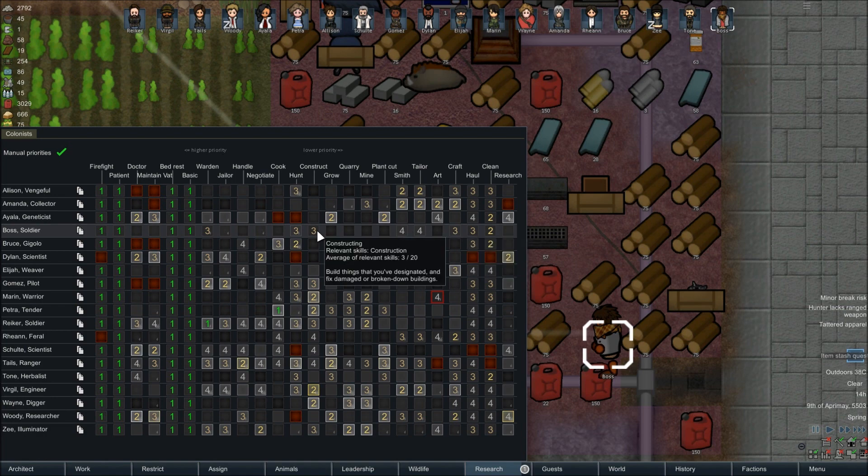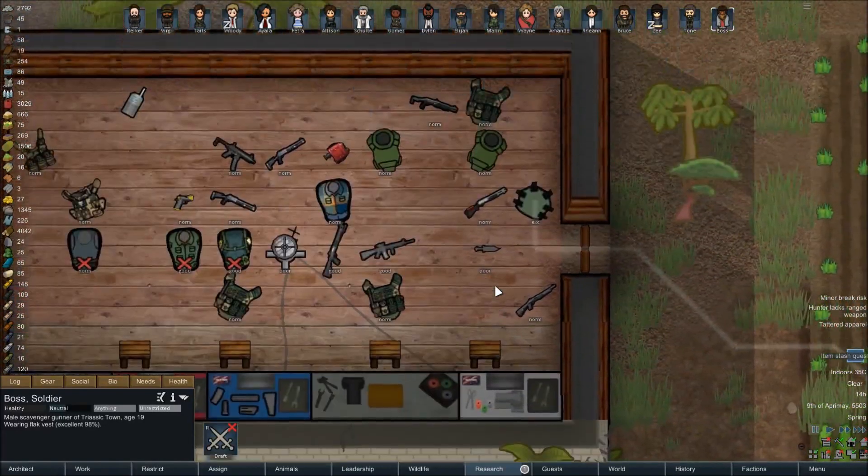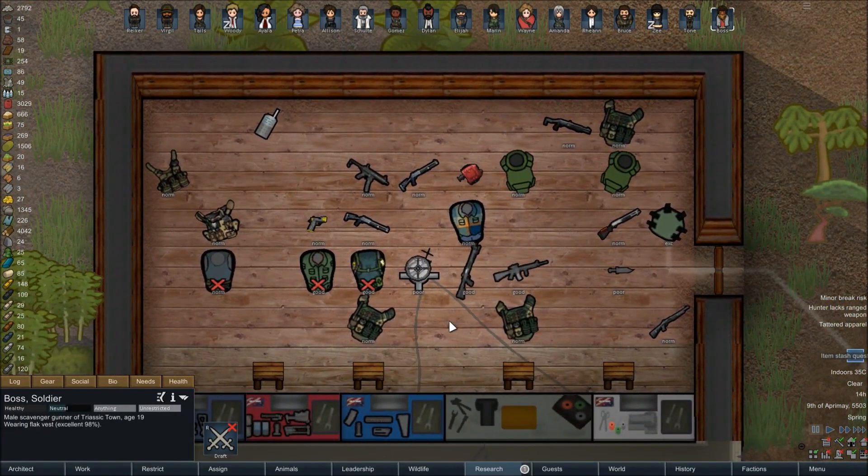Construction — I'll leave it at a four, he can help when necessary. Hunting, that's fine. Wardening — I think a three is okay. Jailer is fine as well. Should probably do that. Don't really want him negotiating for us, at least not until his skills have improved. Now then, run on up here. We've got a couple of different vests.